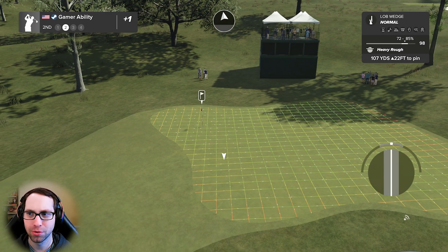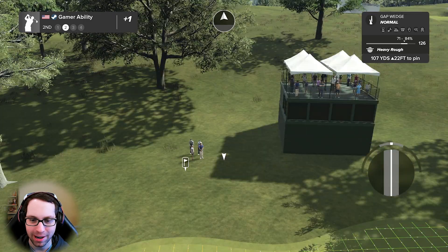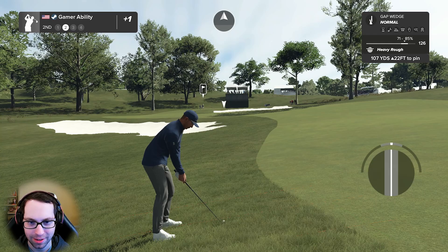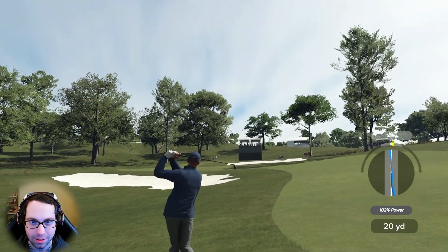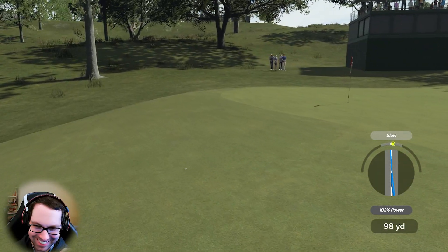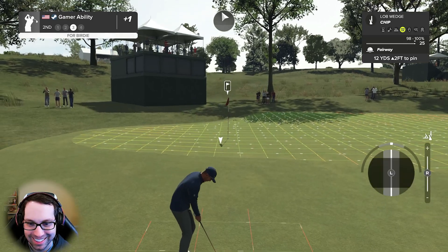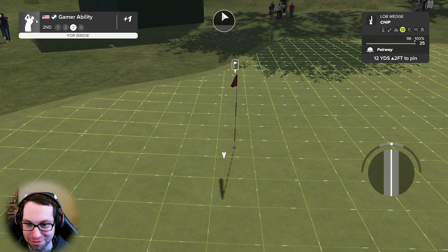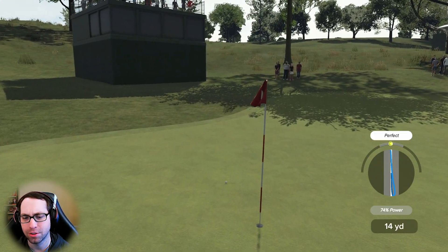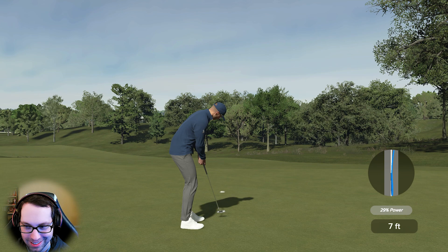107 yards uphill, 22 feet — look at this green. We have a backboard, 71 to 85 percent lie. I like the gap wedge here. Going to come off to the left off that side hill lie. My fairway percentage on this course is probably going to be 20 percent. We're owed two for two so far. Back in the fairway now — a little bit overpowered but still a good chip. We'll take a par.